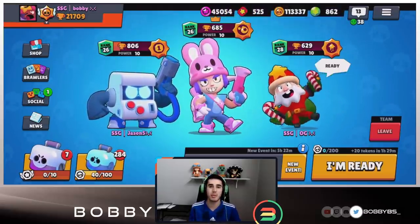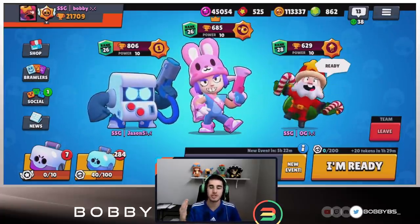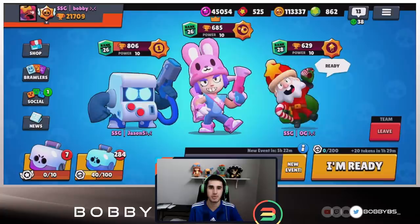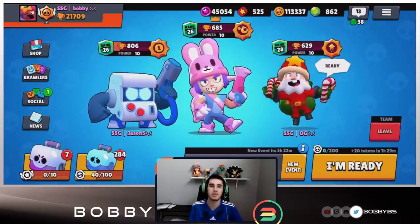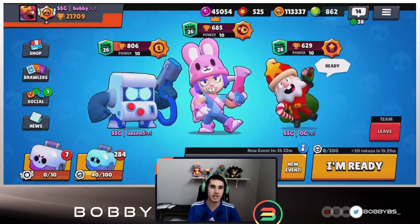We're going to basically show you guys us dominating. Currently we're 17th in the world — you can see we're almost at 22,000 trophies. We've been gaining a ton on first place. I don't know if we're going to get first this season, but maybe we'll get it next season. So we're going to show you guys how broken Penny is on this map.